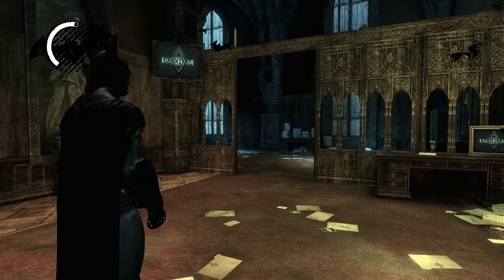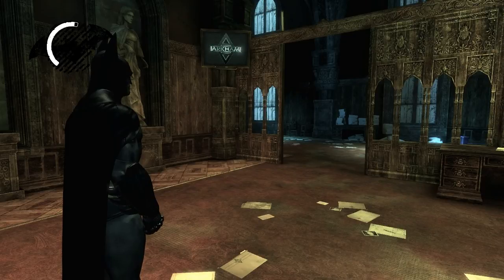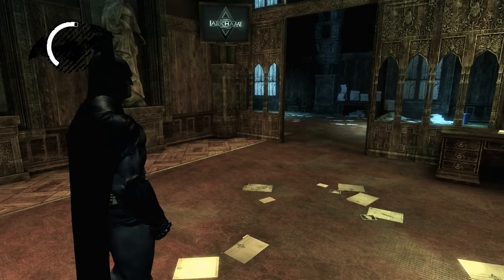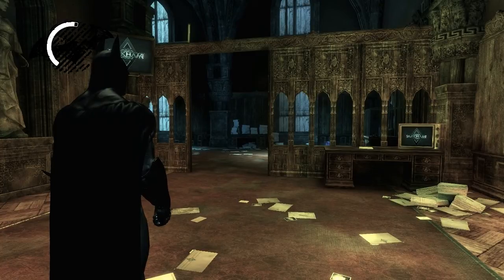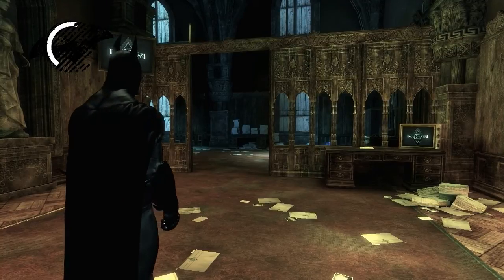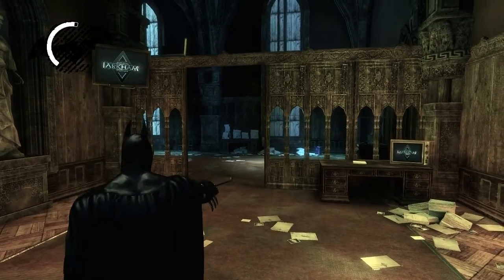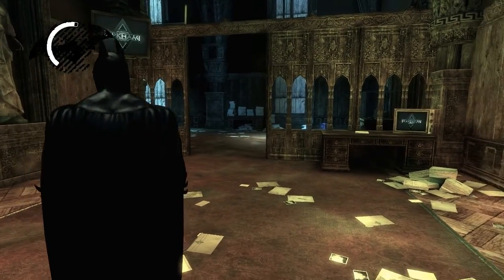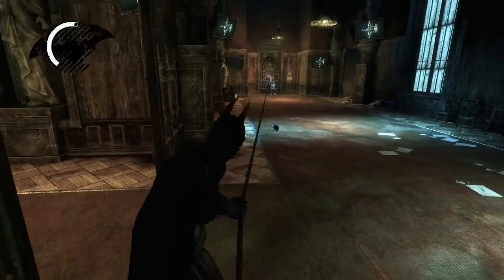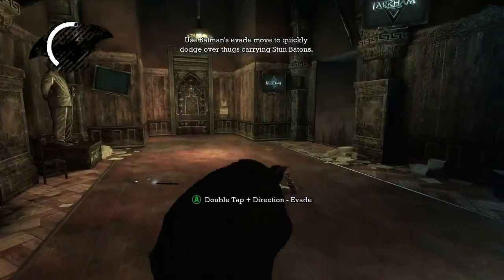Right past the door from Bell Skip is a little tutorial with the first stun rod guy in the game — it does a zoom in showing that he's a stun rod guy. However, right when you get past this little archway opening, if you point your left stick toward him and hit R2 twice — or right trigger, which is Quickfire Batclaw — you can pull him down pretty much right as you get through the gate, and you can actually skip the cutscene. The camera automatically tried to look at him but he was pulled down too fast.